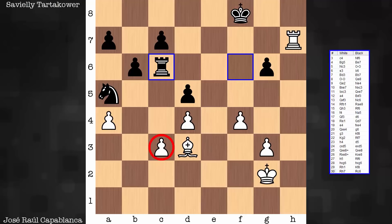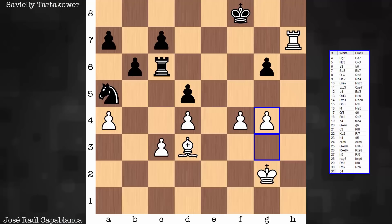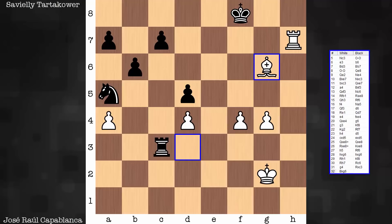So what does white do in the meantime? Pushes a pawn. And is it a good choice to take on c3? It's not. If black takes this pawn, white's going to take this pawn — and who benefits? White, for sure. Let's have a look at that. If this rook captures on c3 and both weak pawns are captured...